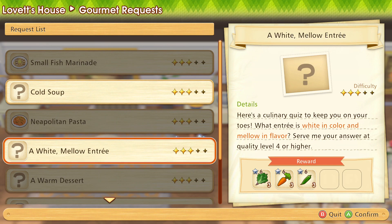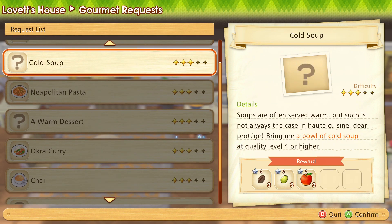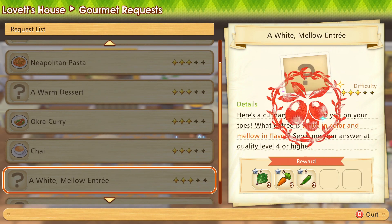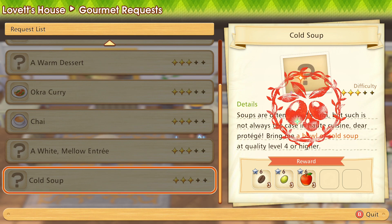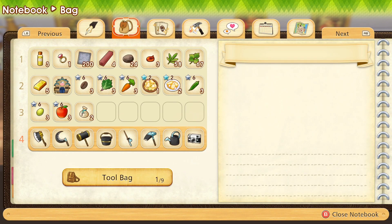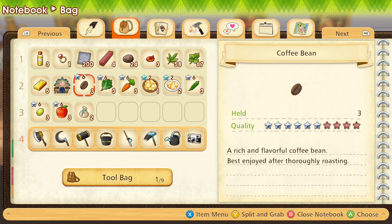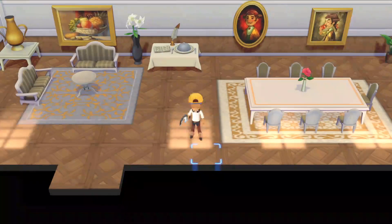Oh, it does count as white - didn't I do this already? It might be a repeating request, whatever. We can turn this one in. Now we've got a bunch of crops I can turn into seeds. I want to get an orchard going - it won't really come into its own until next year but that's fine. These playthroughs always go for like a year and a half to two years maximum. I'd like to turn these into seeds for next season.